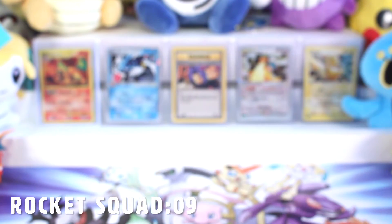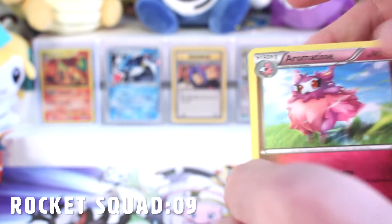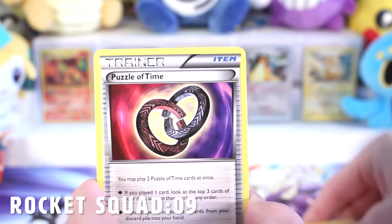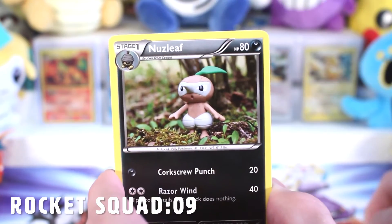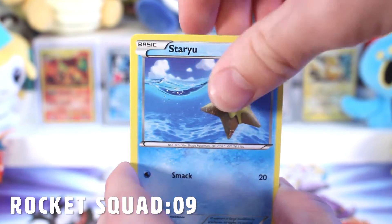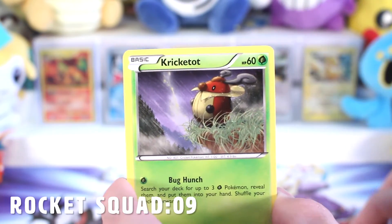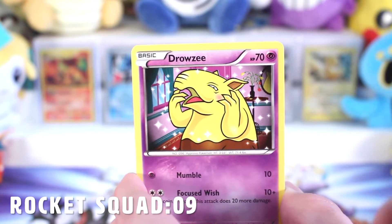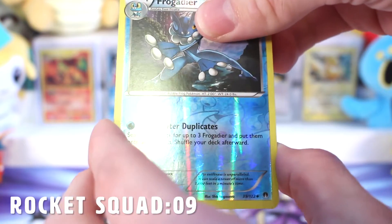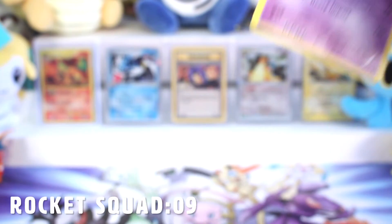While I'm going through these cards, just wanted to say — if you guys haven't subscribed yet, please do. We are going to be doing a giveaway very soon. We are going to be giving away a Generations Charizard EX box that's only going to go to one of our subscribers. So if you haven't yet, hit that subscribe button. Drowzee, Growlithe, Frogadier, and a Drapion.